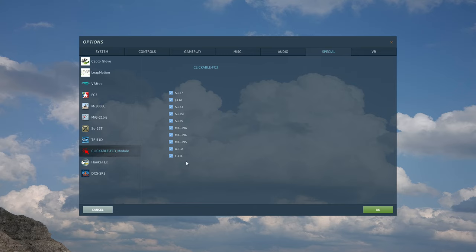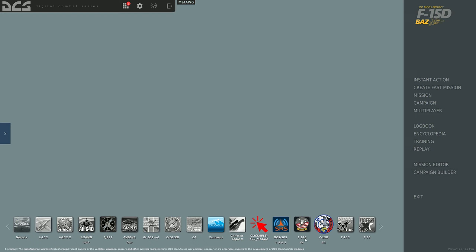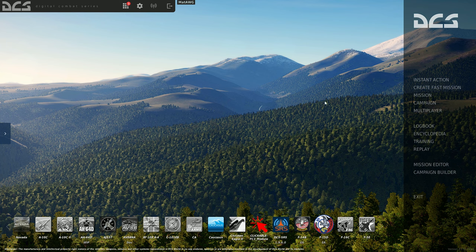Once you get into DCS, it will show 'Clickable FC3 Module' in the module list and confirm it is installed. You can see all the aircraft supported by the mod: Su-27, J-11, Su-25, Su-25T, Su-25, MiG-29, A-10, and the F-15. As you can see, I'm using other mods as well and it works perfectly — no interference issues with other mods.